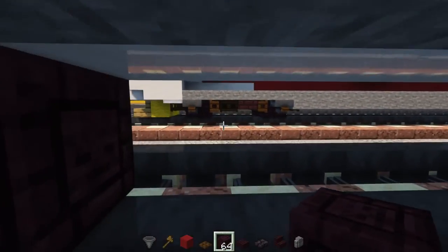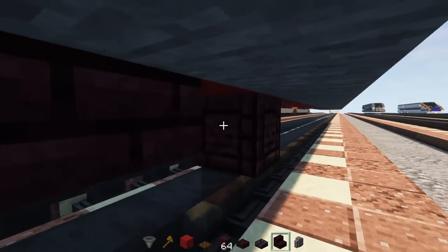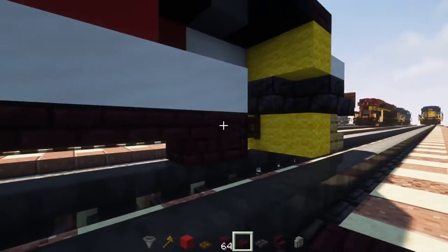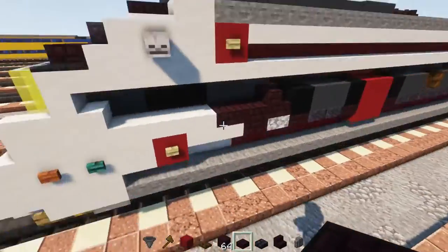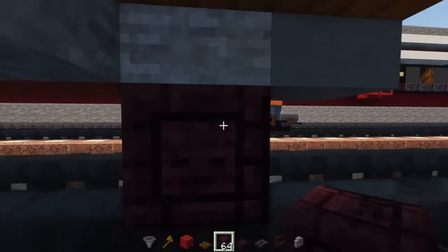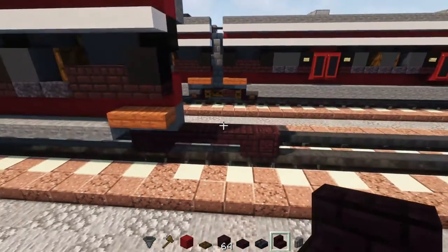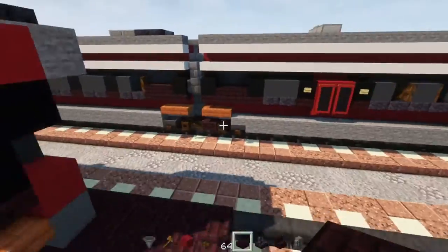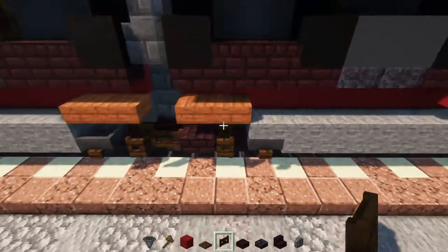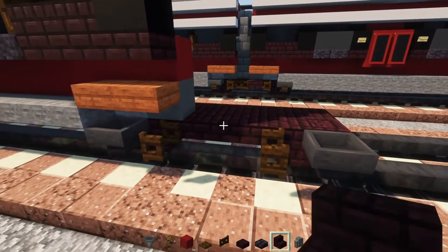Now let's add the wheels. Add a chiseled nether brick block, upside down nether brick stairs, then two nether brick slabs. Skip a block, another chiseled nether brick block and upside down nether brick stairs — that's where the first bogey is. Fill inside with a row of nether brick slabs all the way across. Repeat the same pattern at the back section for the second bogey. Then add hoppers on the sides of the wheels with a dark oak fence gate to the side, hoppers facing inward.